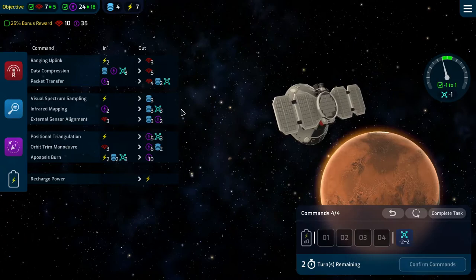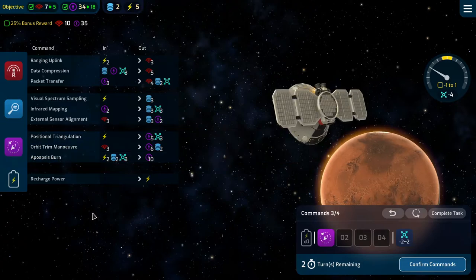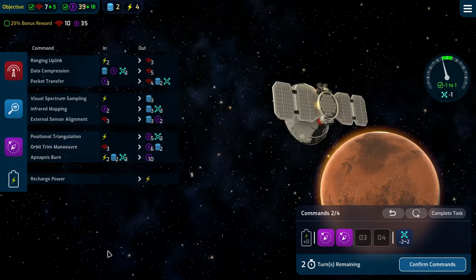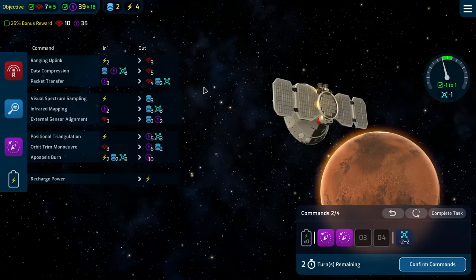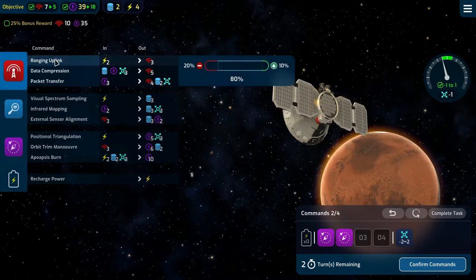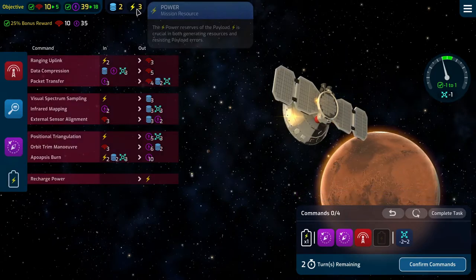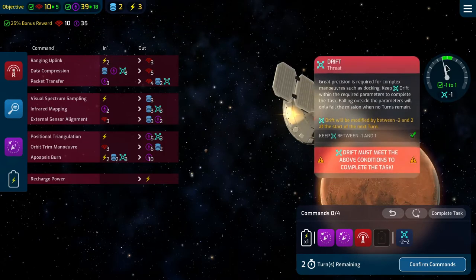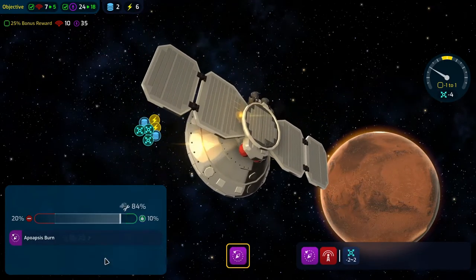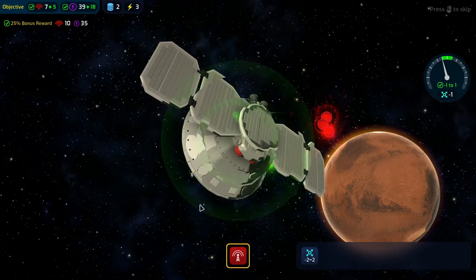Data compression pulls us out but that's okay because it's not our last turn yet. Infrared mapping is good and data compression compresses this time — very nice. That actually pushed us back, so we are within the margins. Two turns left. I think I want to do the apoapsis burn again, and then a positional triangulation putting us back on the money. A ranging uplink gives us our bonus, and just a recharge of power. Bonus reward is achieved with a turn to go — nice.